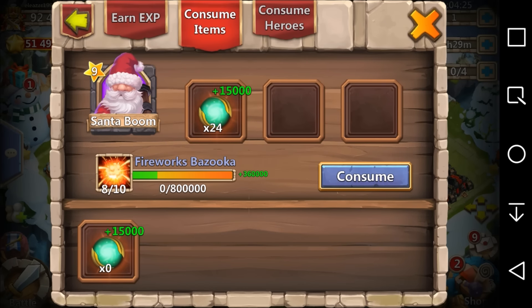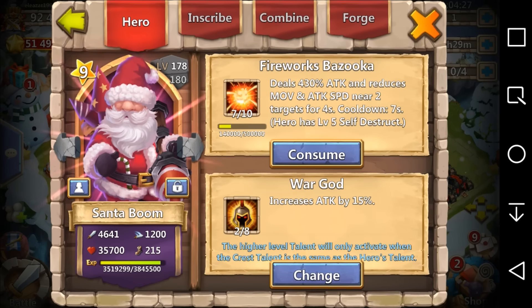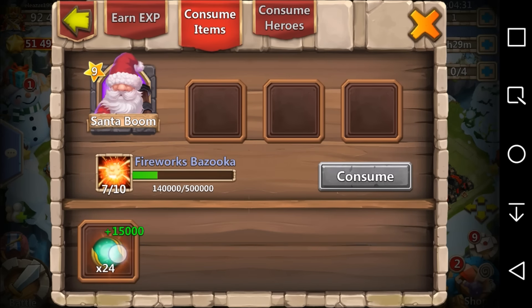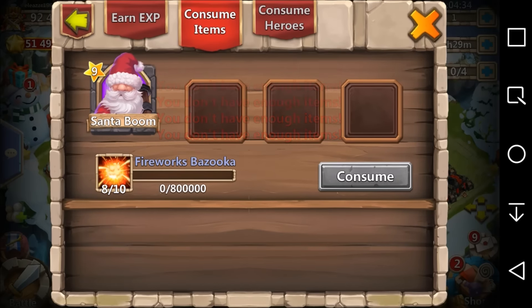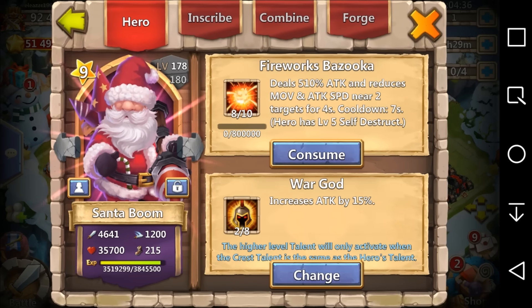Let's look at his skill right now — he does 430 attack. Let's bring it up. He now does 510 attack. Oh my god, okay, yeah — this Santa Boom is going to be crazy.